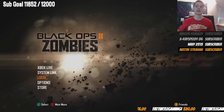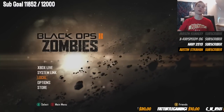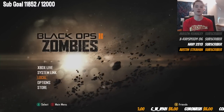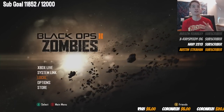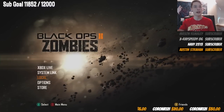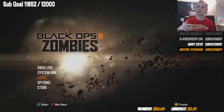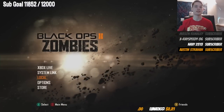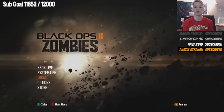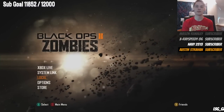It's JediKing98 here and today we are going to be doing a live tutorial for the Origins Easter Egg speed run. I'm currently the world record holder of this category with a time of 1:02:53 and I wanted to make this guide so you guys can get into this as well. We're doing this completely live, so I'll be talking to chat throughout. Anybody can ask me questions during this run.